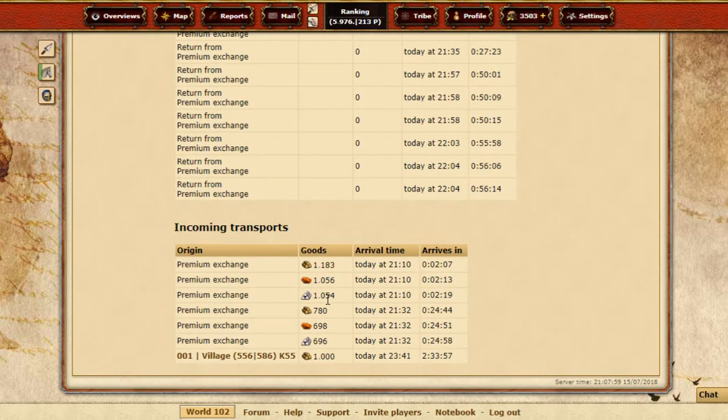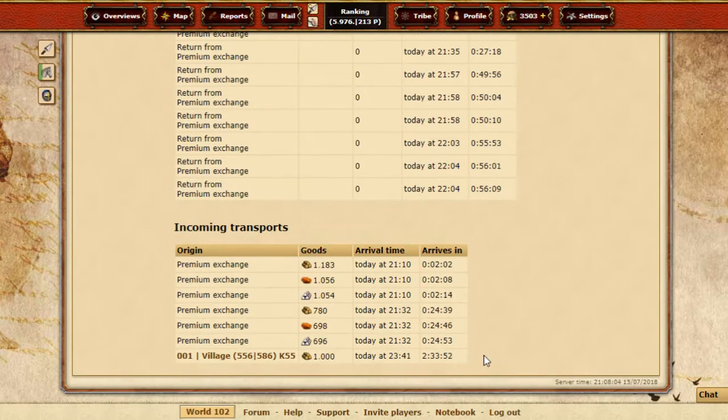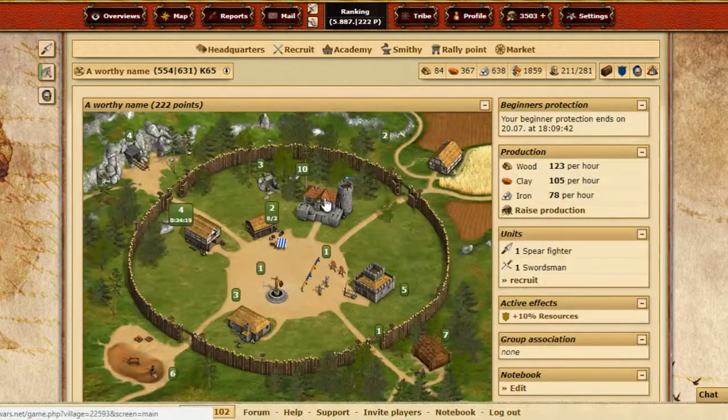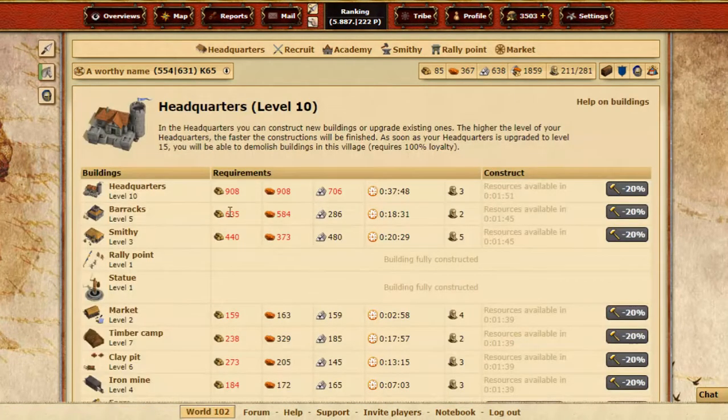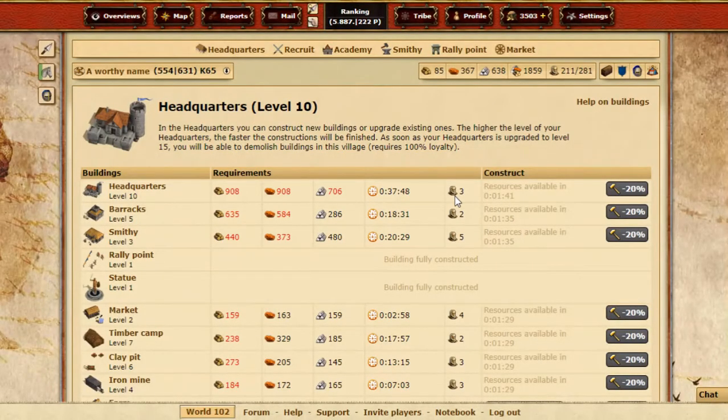In two hours we'll have 1k incoming, so I think I should buy clay and iron as well so it matches the wood, otherwise I'm just gonna get overfilled warehouses just for the wood. I'm about to get that stable — all we need was smithy upgrades.